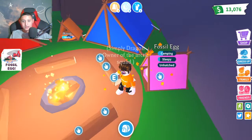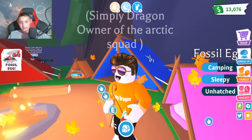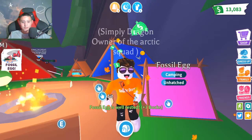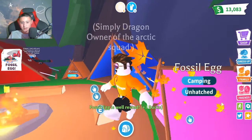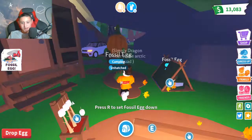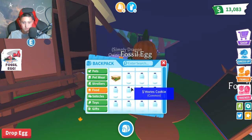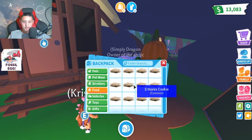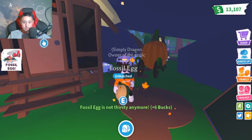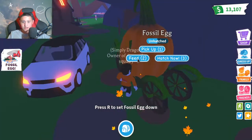We're just gonna put my fossil egg down and try to get it aged up. If you guys haven't seen my new merch — this is it. It says 'Simply Dragon,' and on the back it says 'Subscribe.' I'm probably gonna redesign my avatar, but that's the new merch. Okay, so we're just gonna feed the egg some water. We'll get a whole bunch of water right here and feed it.